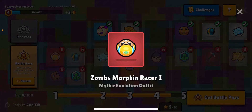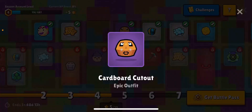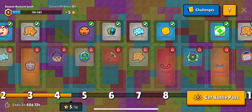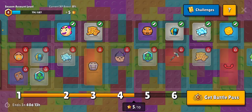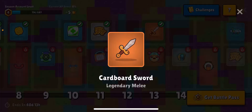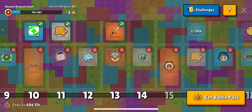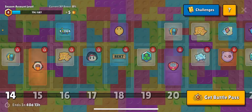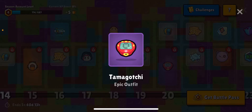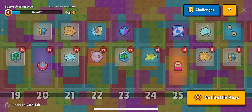So over here at tier one, we have Zombs Morphin Racer, Retro Video Game, Cardboard Cutout, which is a unique skin. I feel like a lot of this season is like square, cubed skins. Cardboard Sword, Action Figure Jetpack, Airplane Toy, Rubber Ducky. And there's a Kite Skin, which is really weird. I don't know what they're doing with that one, but whatever.